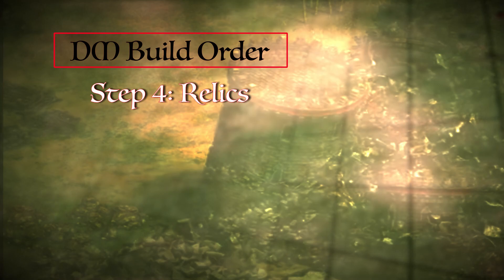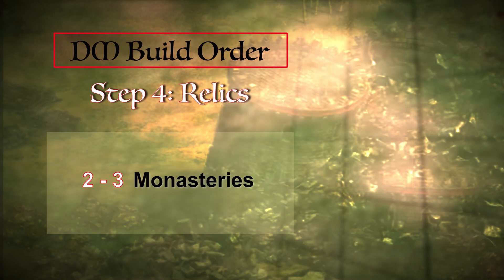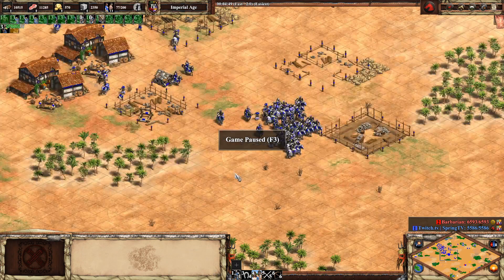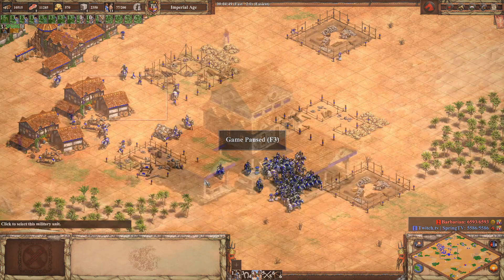Relics are really important in DM. So the next thing I would do is make two or three monasteries and start going for the relics. You start with all the upgrades, so every gold you get is way stronger in DM than in random map, because you don't have to pay for or wait for any of the upgrades. Gold is super strong — if not the best thing to get.